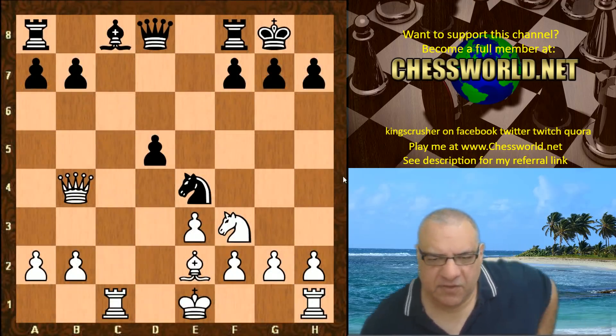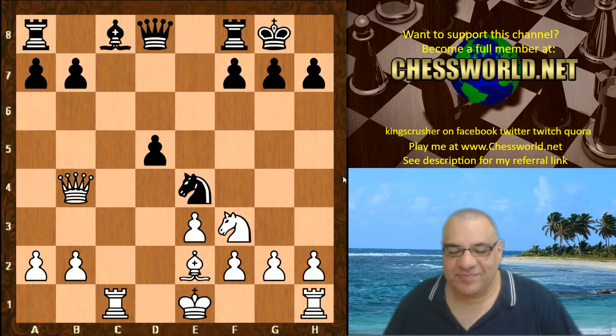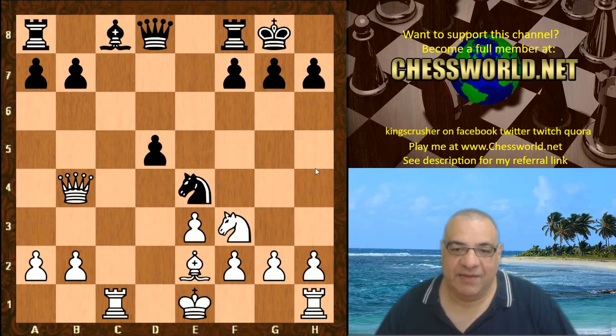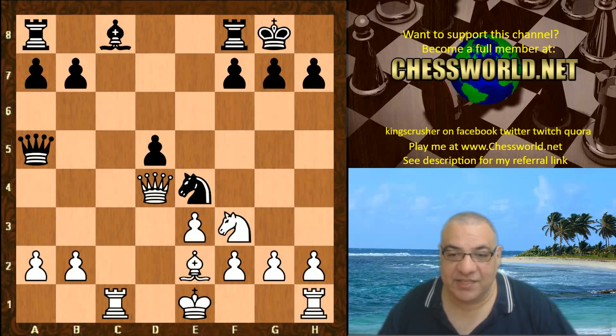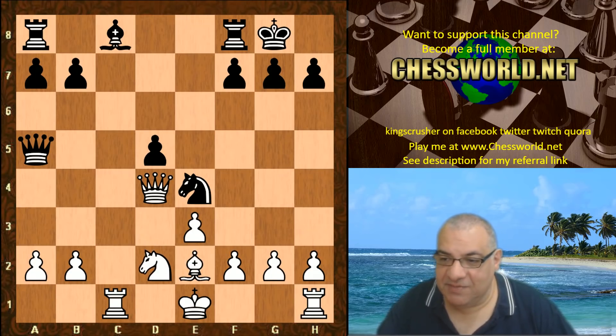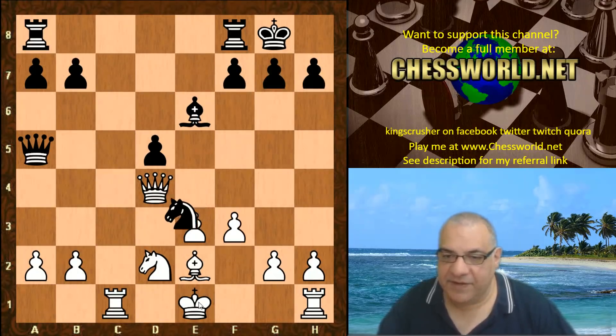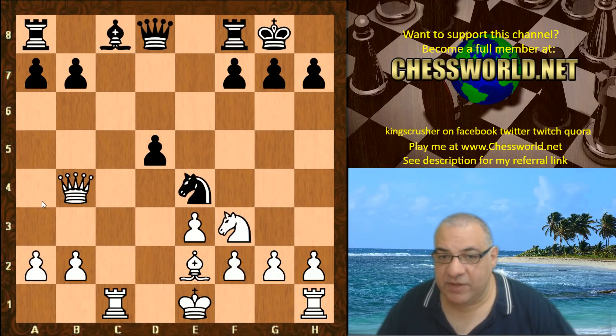A very accurate move from Leela now which looks a little unusual: Qb4. You might think why Qb4 — it ticks two boxes. It reserves the possibility of Qd4 later, but also because the King is in the center, the major Qd4 is met by a check — really annoying with the Knight on e4. Against a human opponent this is great. White can't castle because of the Knight hanging. Say f3 — this is actually losing the a-pawn as well, so Qb4 is very accurate, stopping this nonsense.